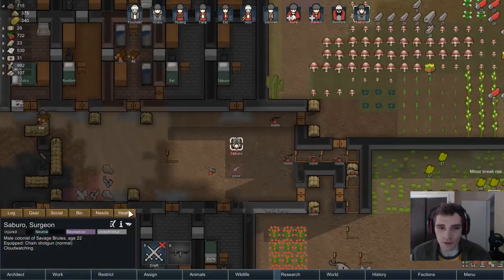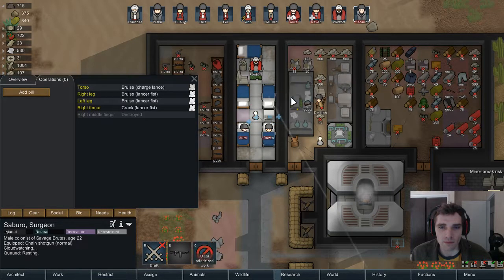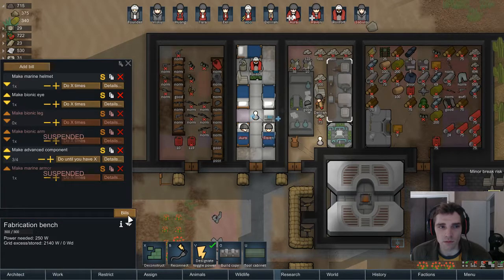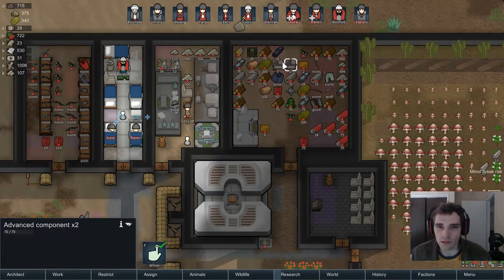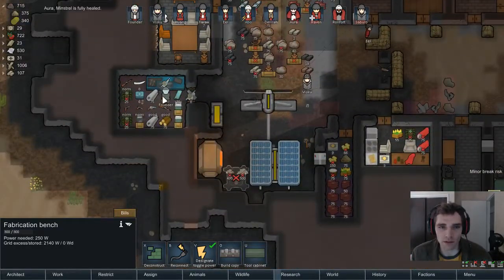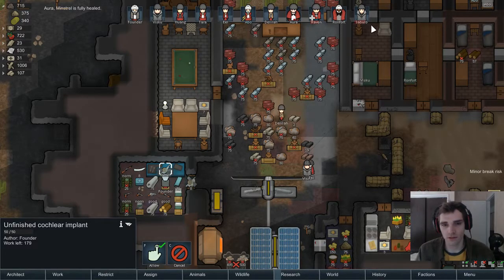We'd like to repair our surroundings. It's healing. Once you're done cloud watching, go heal up too. Let's make the bionic eye and cochlear implant. He's going for it now — good for him. We'll install the cochlear implant on what's-his-face.